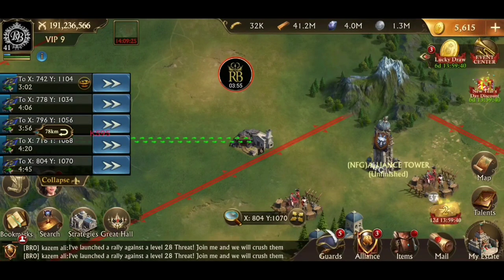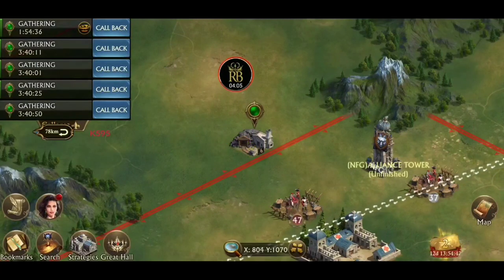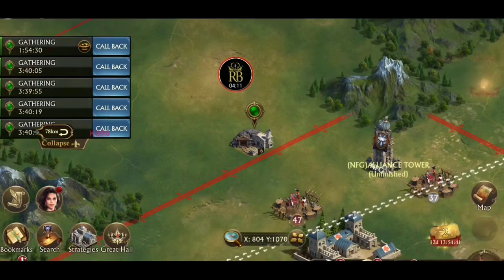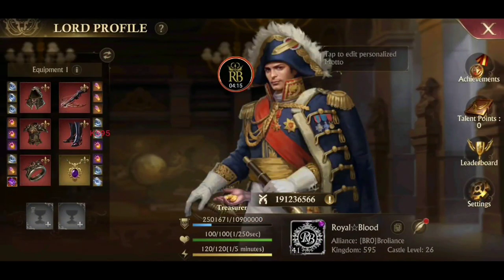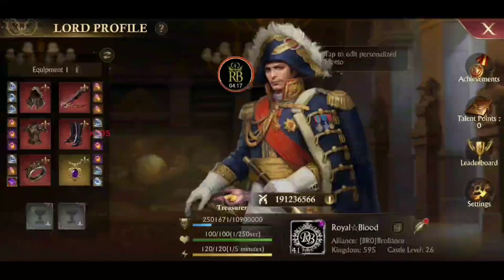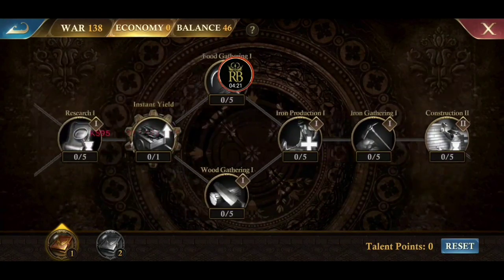That's going to take a few minutes to get there, so I'm going to pause the video. All right, now that all our marches have arrived, we're going to go over to our talent points and we are going to use Instant Gather.